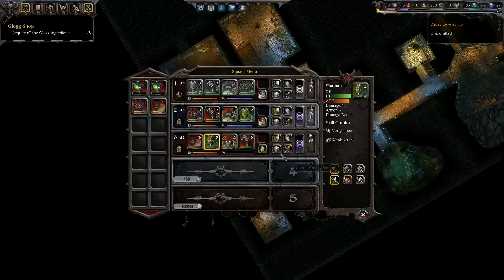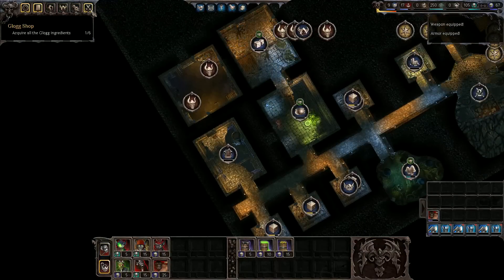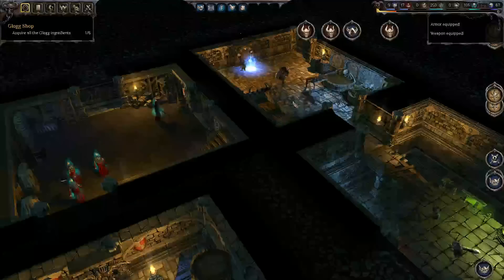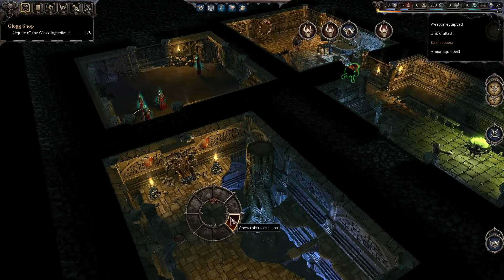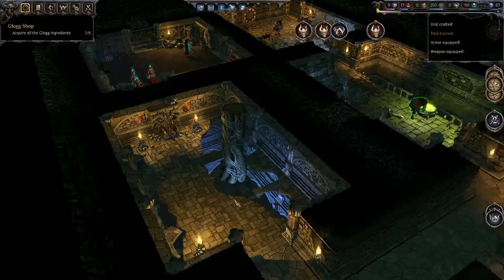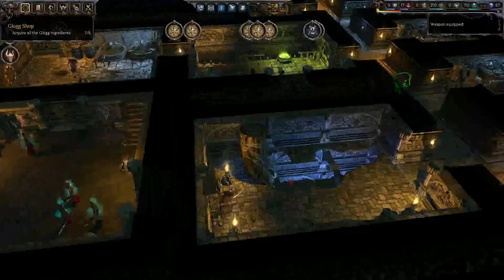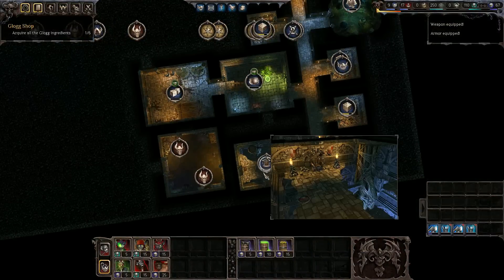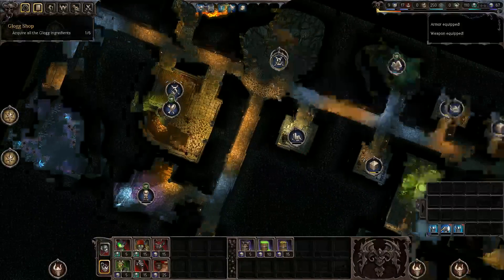Okay — oh crap, did not mean to do that. It's alright. Where's our Minotaur? I'm gonna send them in here — I don't know if this is gonna do anything. Show this room's icon, hide this room's icon. I see, okay. So when I zoom out here, if I hide that... does not do what I thought it did. Okay, nevermind. Moving along here.